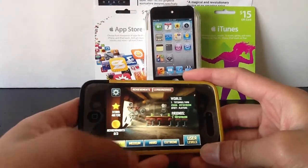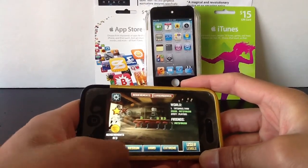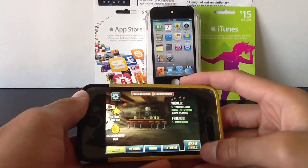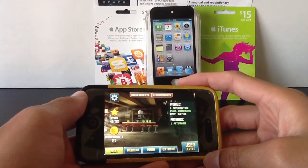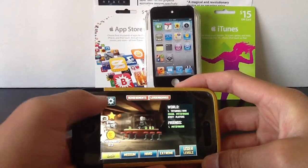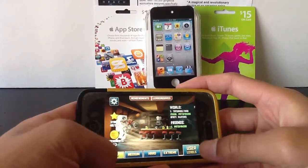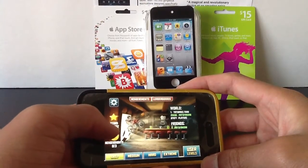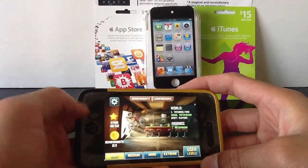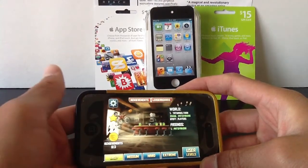Right here on the home screen you're going to have quite a few options — you're going to have easy, medium, hard, and extreme level difficulties right down there at the bottom. To the right of that you'll have your user levels, which will allow you to create or download somebody else's levels or make your own. Right over here in the top left-hand side you'll have your settings, as well as the level creator. Right under that you'll have your stars, which will tell you how many stars you have unlocked — there are currently 132.